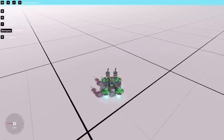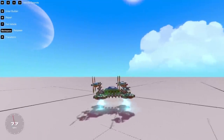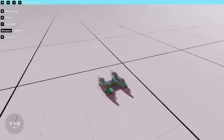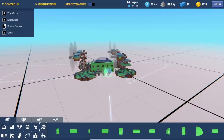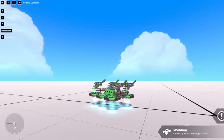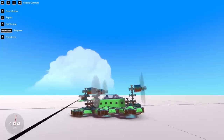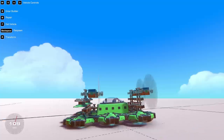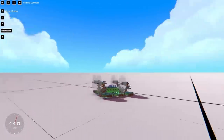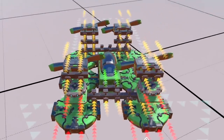We hit a hovernado - a spinning crash - and we're getting 115-116 miles an hour. I notice when we let go of thrust we float high, but going forward we sit low. I try replacing the grid blocks in the middle with more hover blocks - six total - but it's actually slower, probably because it weighs more. Let's see how fast we can get by working on aerodynamics instead.